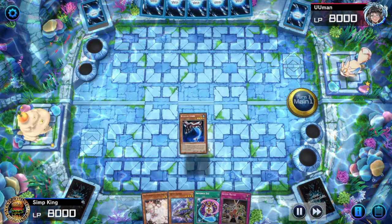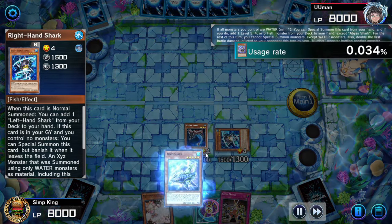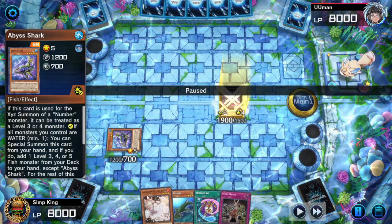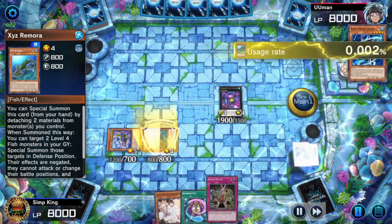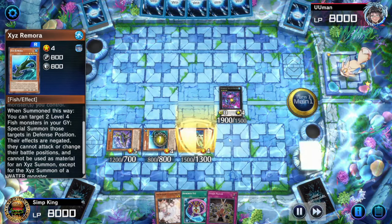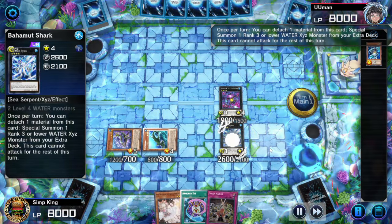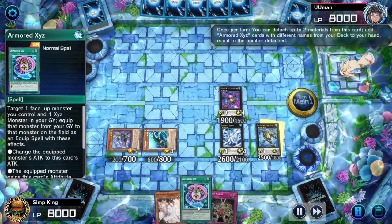I will have the full upgraded deck list at the end of the video, so make sure to stick around. We have an XYZ Synchro Link Festival coming up, so we'll see how that works. The old shark play — get Abyss Shark out, search XYZ Remora, make Stealth Kragen. Now with the Remora line: detach two, summon two additional fish from the graveyard, and now you can make two more XYZ.